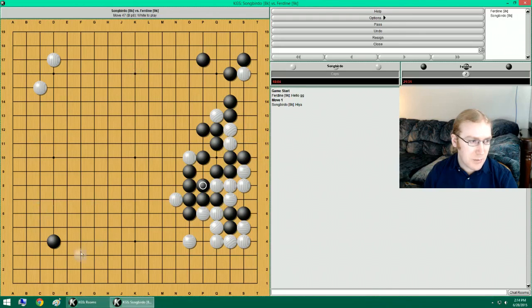Let's take a big point or approach. I think approaching is better. Approaching over here helps this stuff. Approaching over here works to build with this. I can also take a big extension over here. I need to limit this influence.